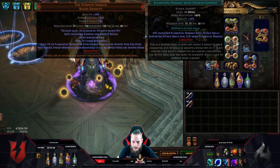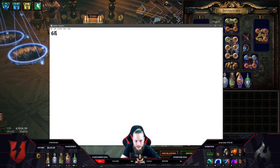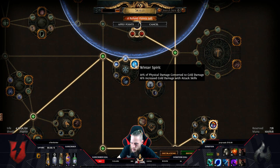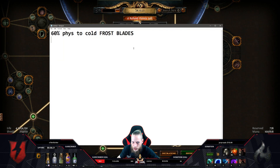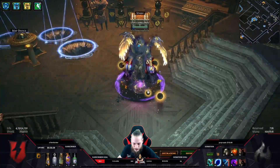So what this means: we have Frostblades and we're gonna scale a shitload of physical damage and elemental damage and then convert. Frostblades itself has 60% physical-to-cold conversion. Then on the skill tree in the Ranger starting area, we have the Winter Spirit node, which gives 20% physical-to-cold and 20% weapon-to-cold — so 40% together. Combined: 60% plus 40% gives us 100% physical-to-cold conversion. That means if we mouse over in Hideout, I have 1.3 million Frostblades DPS just standing around — which is actually insane.